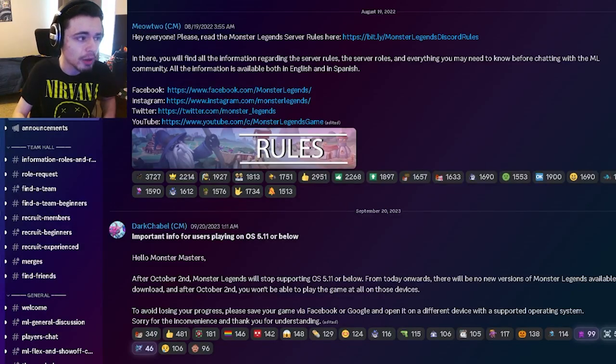This server can be joined very easily, even from in the game. All you need to do is go to the left-hand side, then click on the little chat option where you would talk in the clan chat and stuff like that. Then you want to click on Social on the top left, then click Join, and you can join the Discord from there.